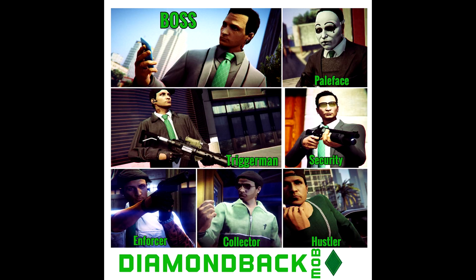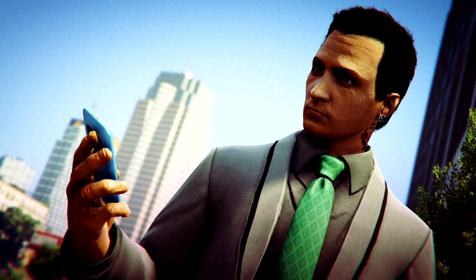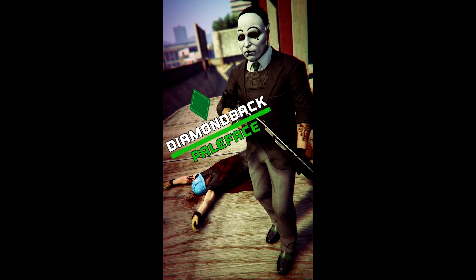In this picture you can see the different roles: the Boss, the Pale Face, the Trigger Man, the Security, the Enforcer, the Collector, and the Hustler. If you have a motorcycle club with eight people, each person could have a different outfit and role. If you like the role-playing aspect, these outfits are phenomenal. The first is the Boss — a pretty formal-looking outfit with a lot of green tying them all together. The next is the Pale Face, which I'm not a huge fan of because of that mask.